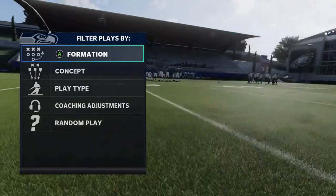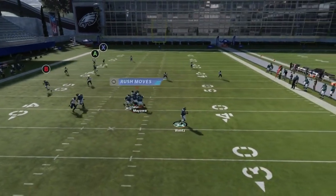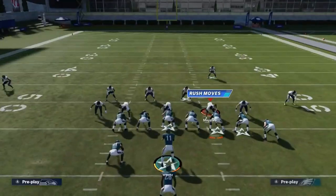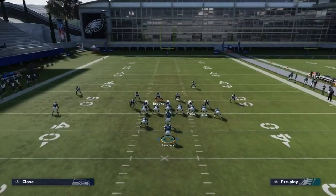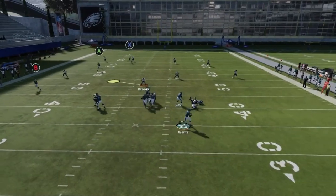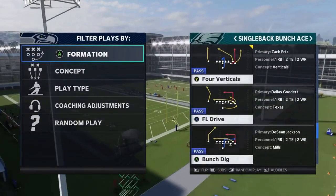Next we got the Post Shot — a Cover 3 one-play touchdown. I like to motion this guy out; it moves the safety and makes it easier to beat him. Roll away from any pressure and wait until this guy crosses the free safety, then you've got a really easy one-play touchdown. Against Cover 4, you don't really have to make any motions. Just wait for him to cross.